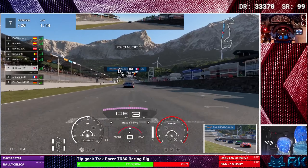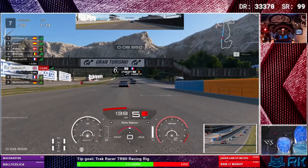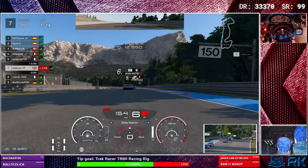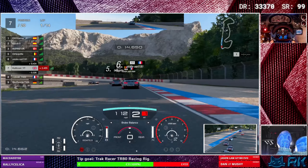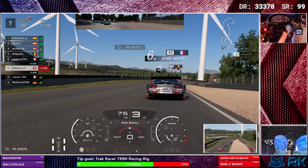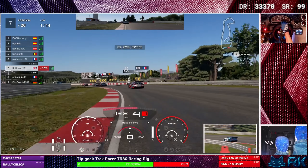Hi everyone, welcome back to another video. Today we're back with some more Gran Turismo Sport on the PlayStation 4 — more Sport Mode. Today we are taking on the Group 2s at Circuit de Sardinia, Road Track B. Let's crack on with the races and see how we get on.